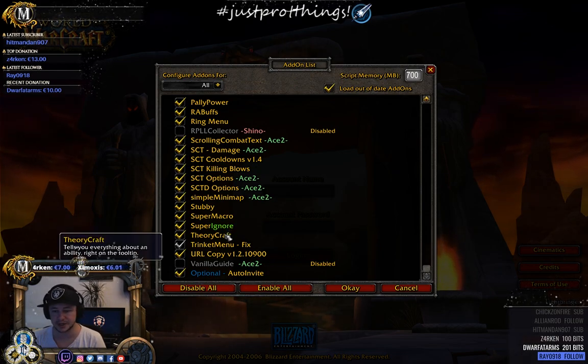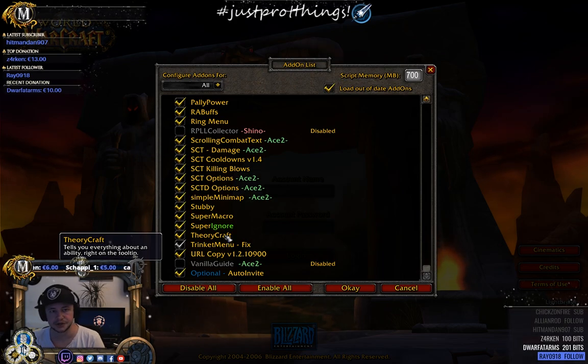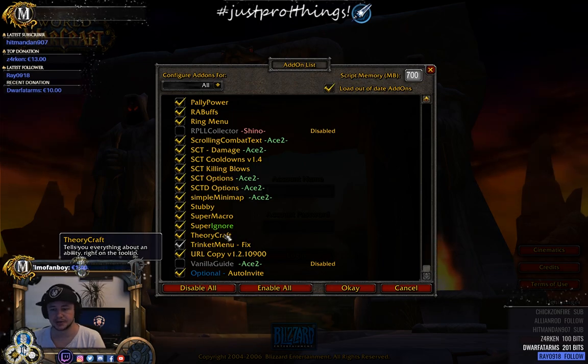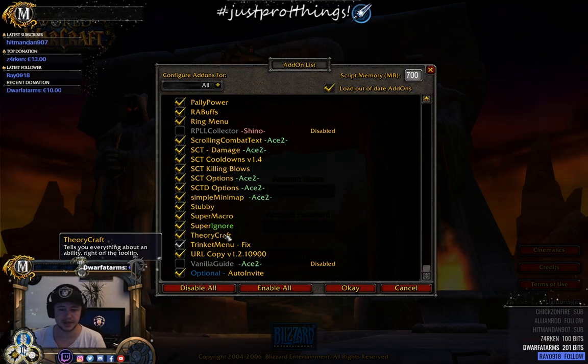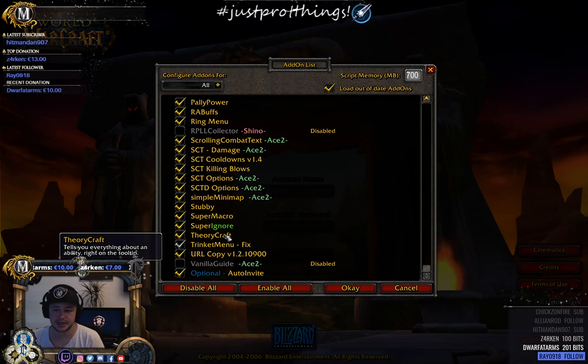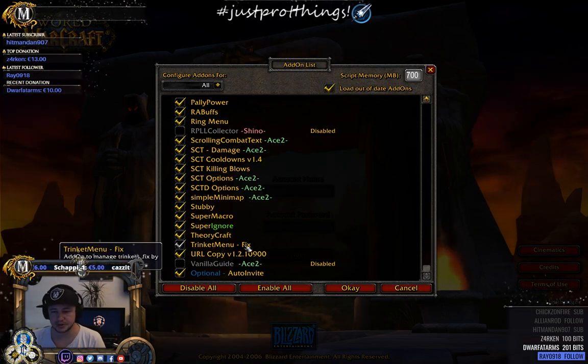Theorycraft is a very good item add-on that shows spell coefficients, plus damage, plus heal coefficients, how much healing or damage per mana spent, crit chances, and spell damage coefficients.